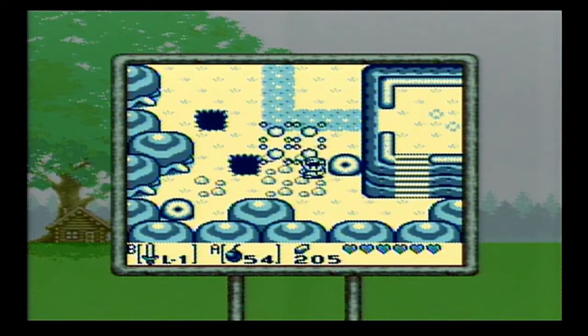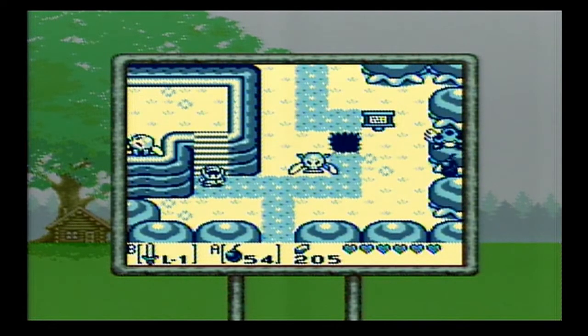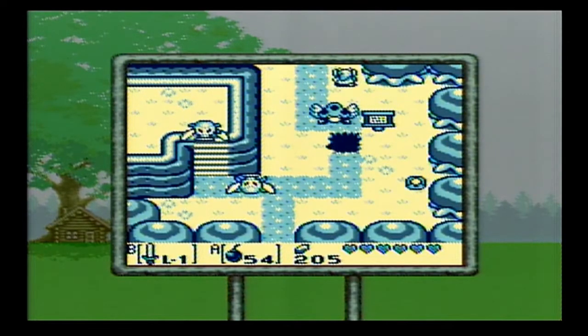And unlike A Link to the Past, you can actually stand in the bomb blast radius and not get hurt. So we have these annoying octoroks with wings. Candlelight Castle — five minutes.